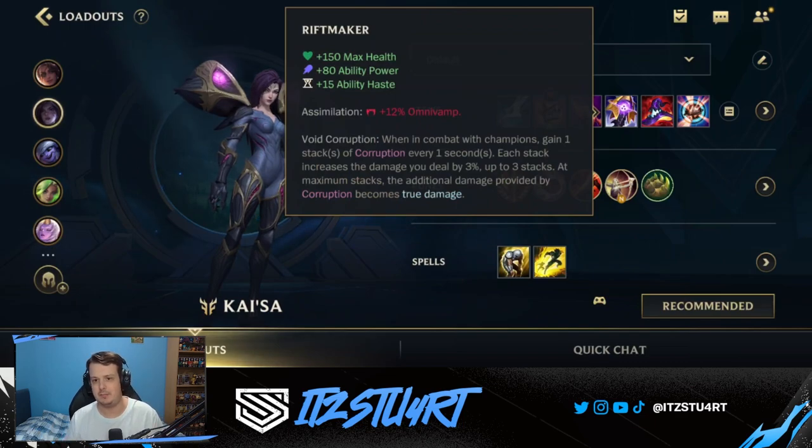After Nashor's Tooth, we start to build ability power. Riftmaker is a really strong item, giving max health, ability power, and ability haste. The Void Corruption passive means we'll deal true damage over time, which is great because true damage ignores armor and magic resist. This makes Kai'Sa very hard to itemize against since she deals true damage, attack damage, and ability power — and the Omni Vamp helps keep her alive.